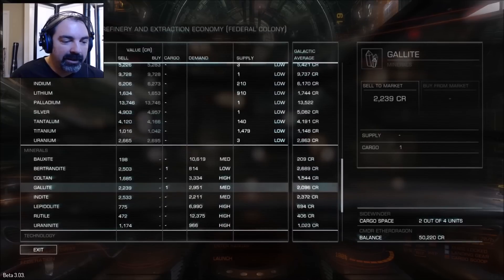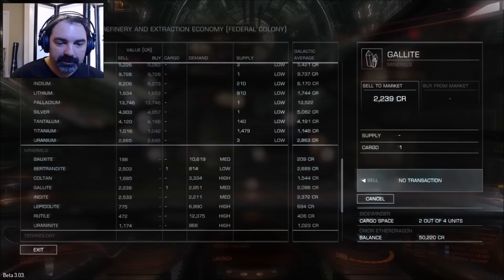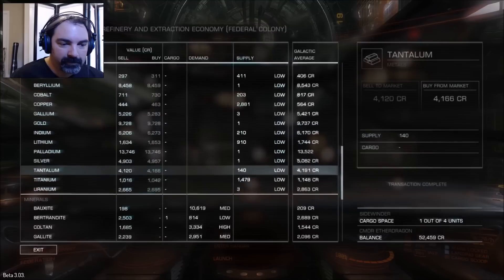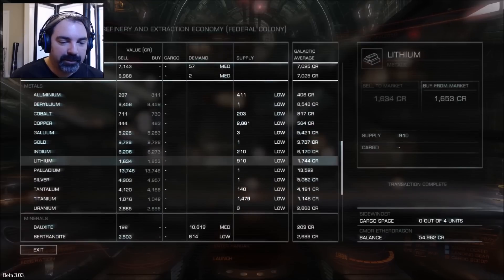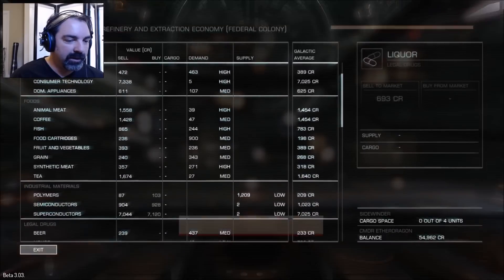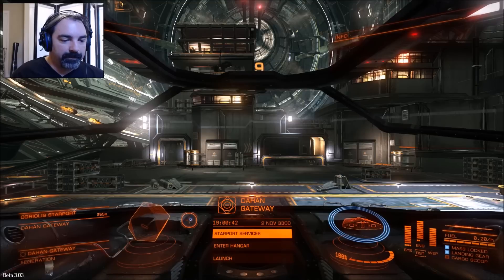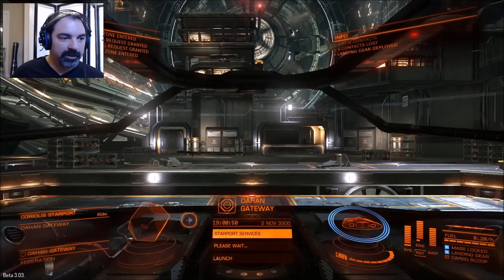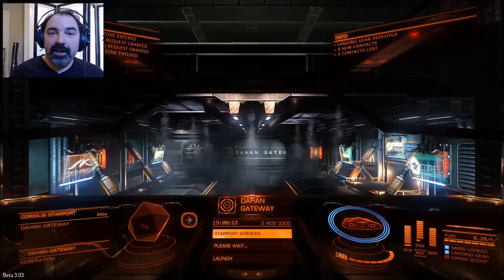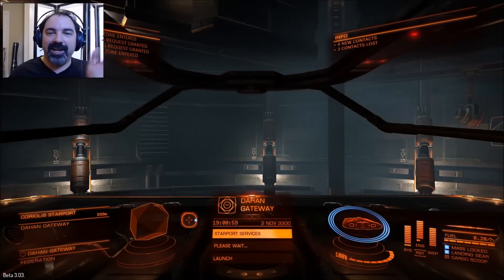Gallite is looking at 2,000 credits per unit — above the galactic average by a fair bit. I'll sell one of those. I'm going to go ahead and sell my bertrandite too just to get that done and off my ship. Refuel everything I've got. Enter hangar. I'll say that's it for this episode — until episode 3, keep flying and stay shiny. Bye!